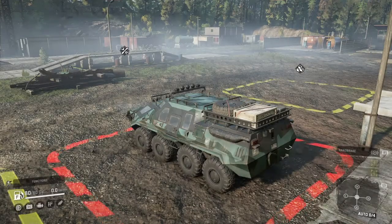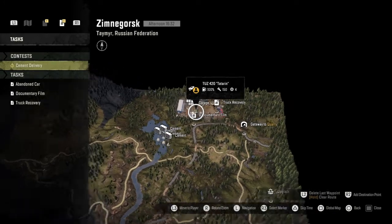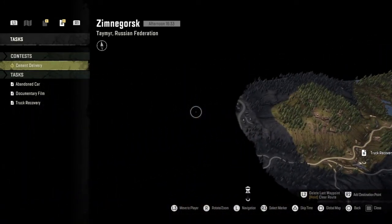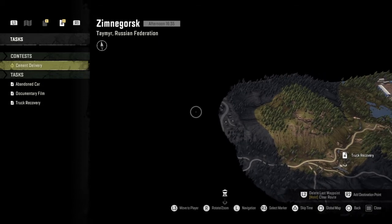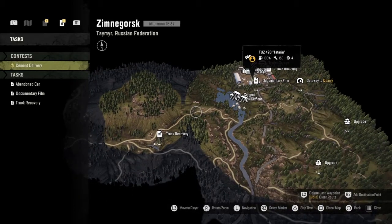Welcome back to SnowRunner, everybody. This is SESimGamer here. Today we are going to show you the location for the Tega Ray Suspension. We have the Tadurn out to get to this place. I haven't actually unlocked it on the map yet, but we're going to be going right over about here, maybe in this general area. So let's get to it.